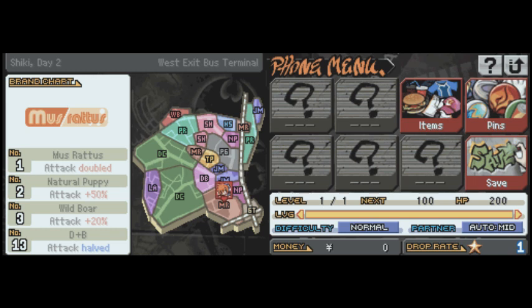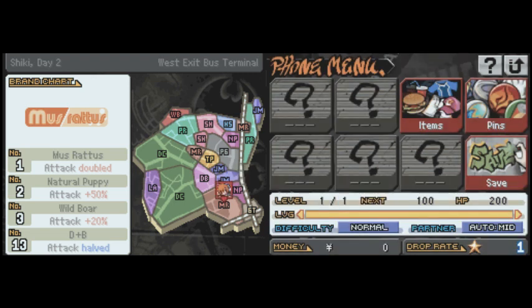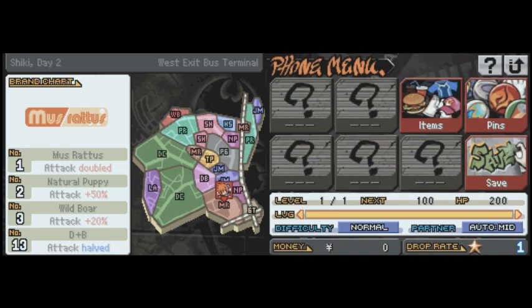Next to the drop rate, we have money. We currently don't have any yen because we haven't found any — and you don't straight up find money, we'll go over that in a second. Above that, we have the difficulty; we only have normal right now, but you find more difficulties later through the game and can change them as you see fit. Then next to that, we have our partner setting — Otto Middle. This is essentially how long the game will wait for you to not do anything before it takes over and AI controls your partner. I don't really have a problem with middle, since sometimes I get distracted on the bottom screen, so I'm going to keep it on middle for right now.